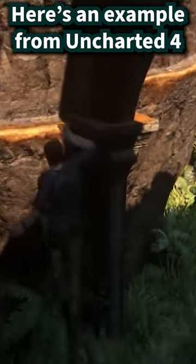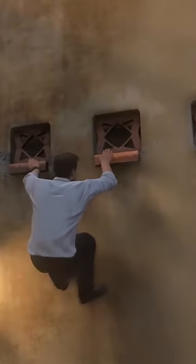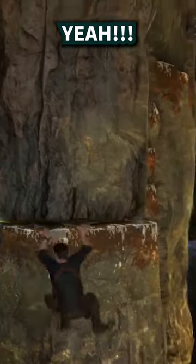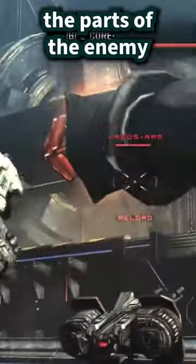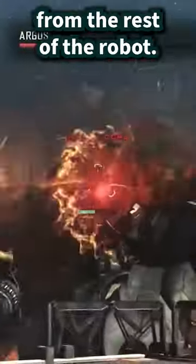Here's an example from Uncharted 4. The handholds all stand out from the rock. Or what about these windowsills? I know, awful convenient that these particular sections are a totally different color — convenient for the player. Here in Vanquish, the parts of the enemy you need to shoot to vanquish the boss are glowing orange and stand out from the rest of the robot.